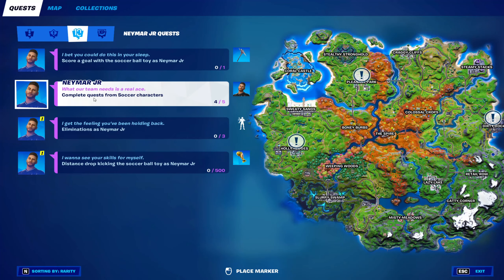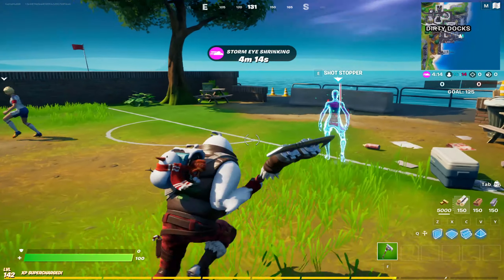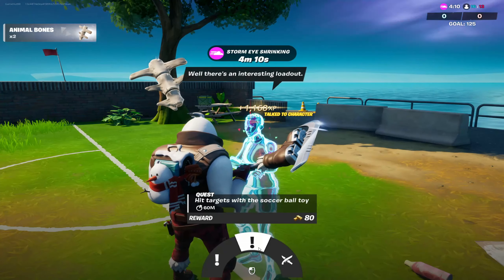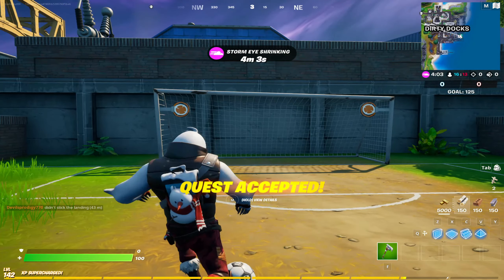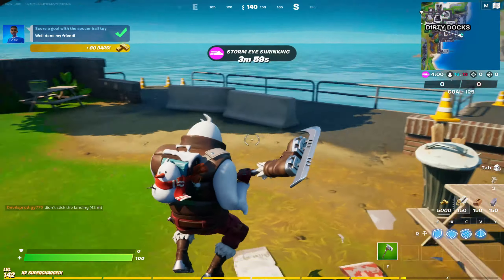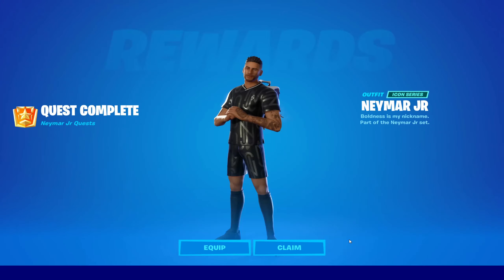Now I just need one quest. That's the third soccer character. I'm gonna score this time, that's easier. And here you go, that's now five quests completed. And that unlocks the Neymar Jr. outfit.